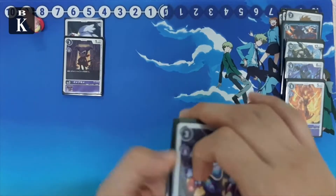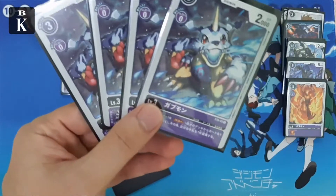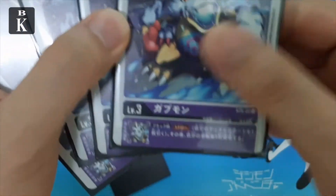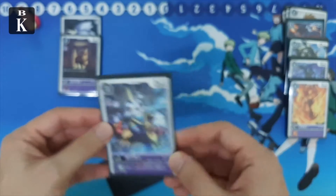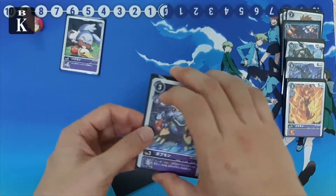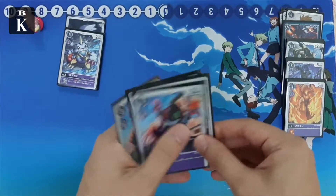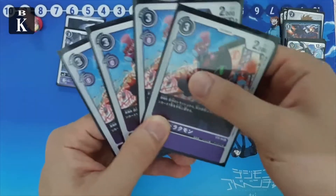Next we have the new Gabumon. When attacking, his ESS lets you draw one and then drop one, which further builds your drop zone. It's good in that you get to decide what cards you put into the drop zone, giving you a bit of control.